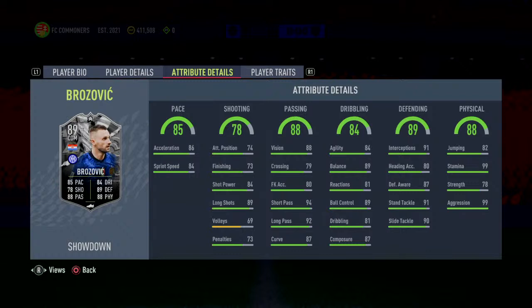Defending attributes are there. 91 interception. Heading accuracy — he's not going to be your header in the box, but he'll be decent. Defending is OP: standing tackle 91, slide tackle 91. Most defending attributes are 90+, except for heading and defensive awareness, which you can boost with a Shadow.